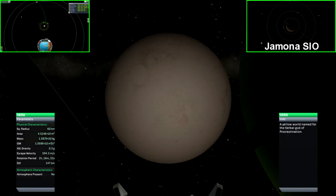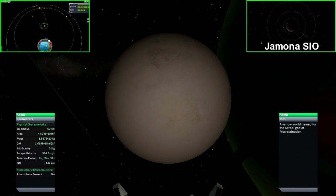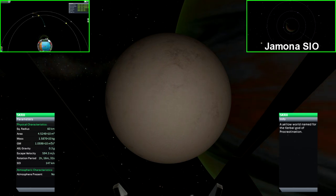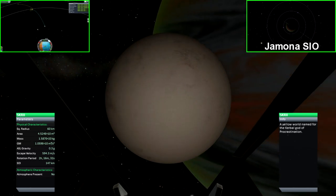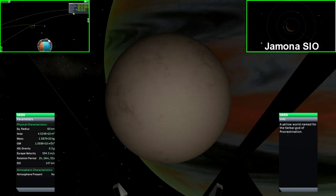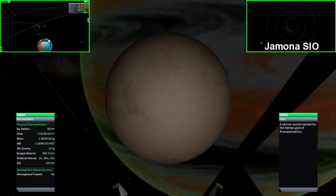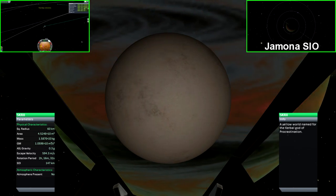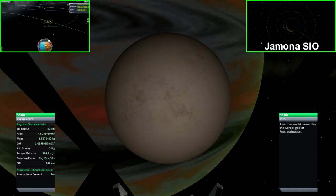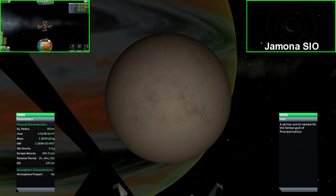Scree is the first moon orbiting Gemuna. It fits the common theme of 60km radius and low gravity. However, what's really unique about it is how close it is to the gas giant and how small its sphere of influence is. With only a 147km sphere of influence and being so close to the gas giant, it's very difficult to get an encounter to this moon.